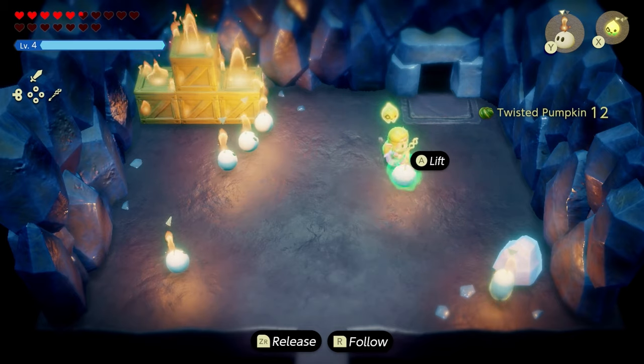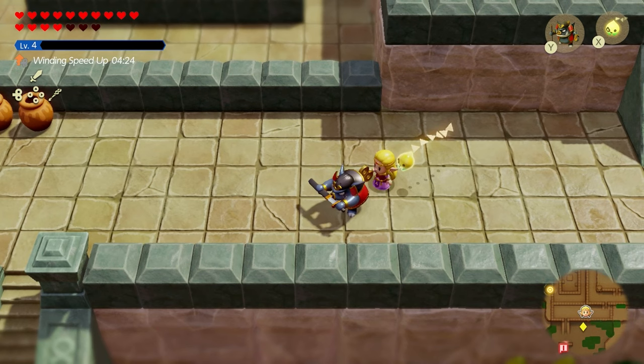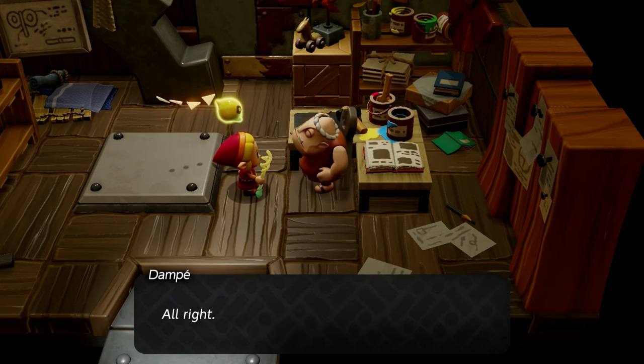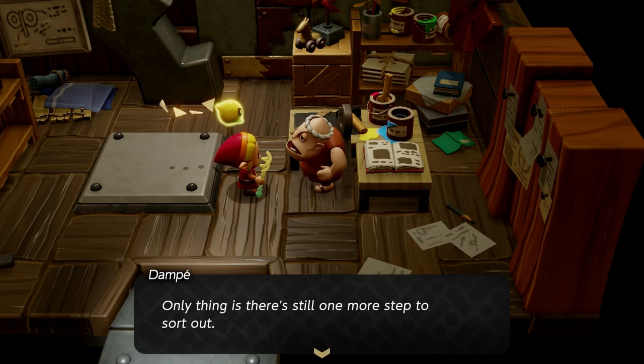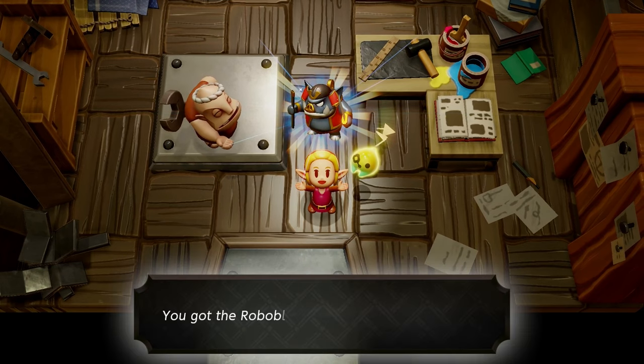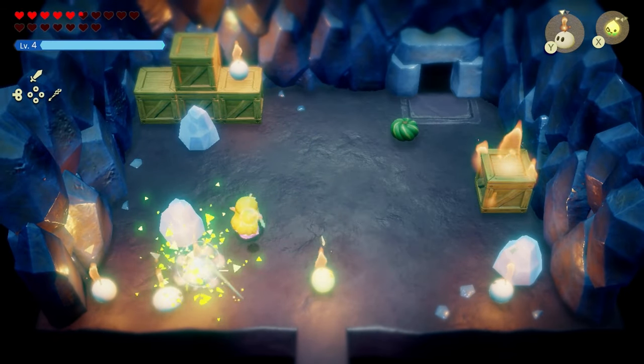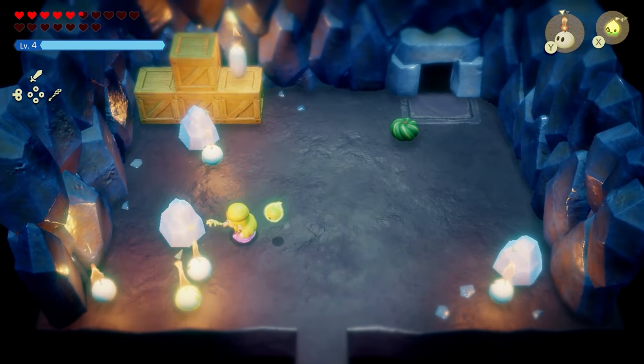Next up, twisted pumpkin. The purpose of these is to help you with winding up speed, which is a whole thing involved with automations and the speed you wind them up at. This becomes relevant after the mid-game Dampe questline. Twisty melons can be found in the Hebra Mountain area while you're melting ice or breaking boxes.